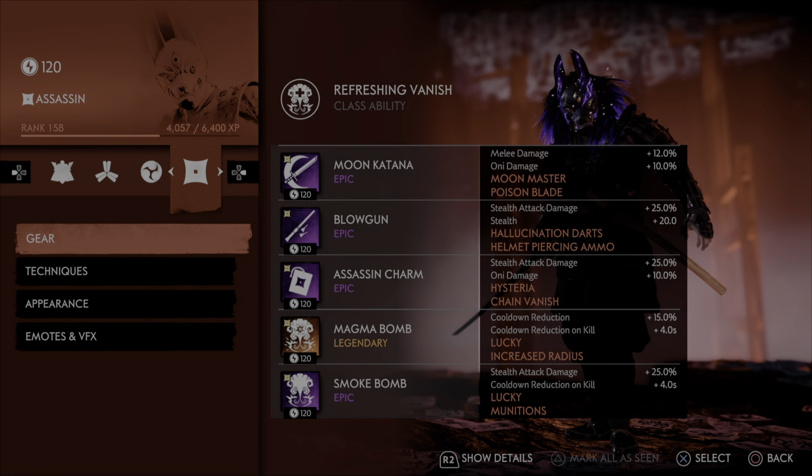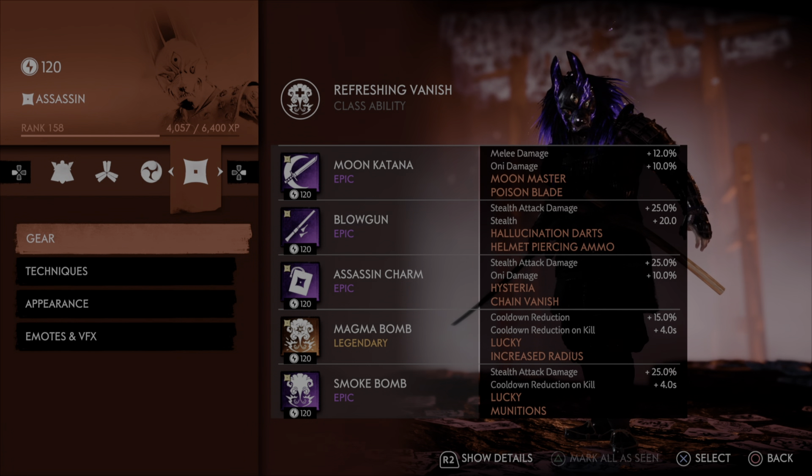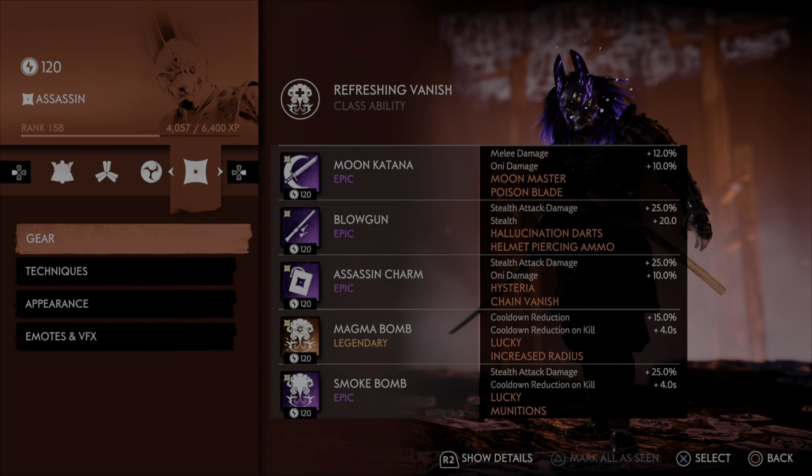If you wanted to use Heaven's Sting for this build and equip two legendaries, you could — I'll show you where you'd pull that from in the Technique Tree. But I don't really think Heaven's Sting is necessary; that legendary is quite underwhelming, though it has specific uses. We have maxed out stealth attack damage and stealth with Hallucination Darts and Helmet Piercing Ammo. I use Helmet Piercing because when I use my darts I aim for the head to maximize resolve gain. You could use Shield Piercing instead, but we definitely want stealth attack damage and stealth.